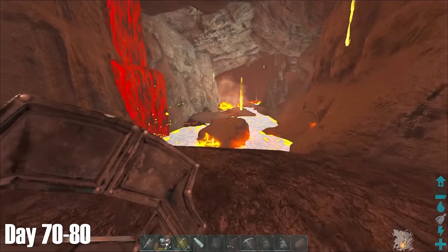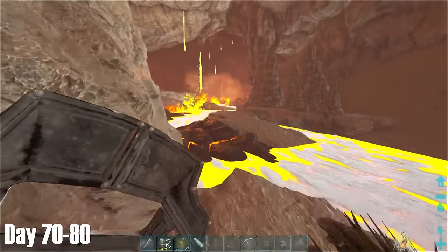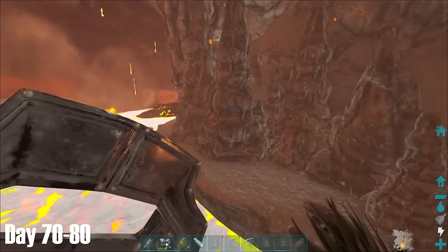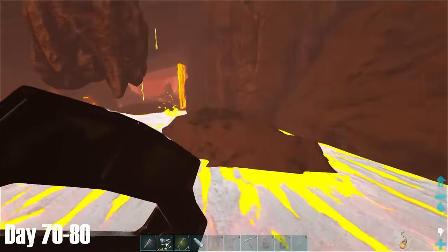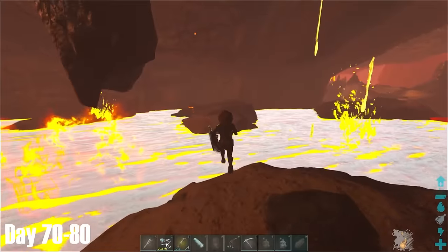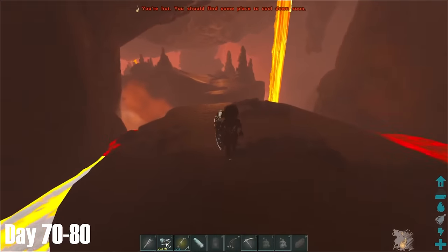I mated the Rexes once more, as I was still about 4-5 good Rexes away from having enough to take on the bosses, before heading out to another Fjordor cave. I'd purposely put this cave off for as long as possible, as the opening bit involved having to make these jumps over lava. As you can imagine, on a hardcore challenge that you've already put 40 hours into, this was probably my worst nightmare at this point.